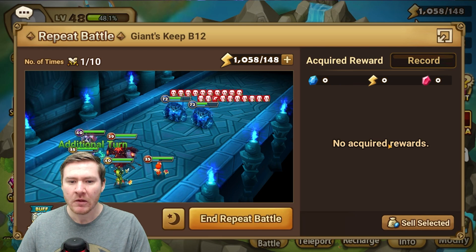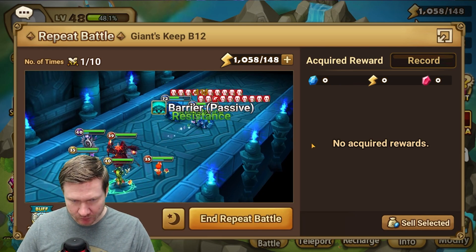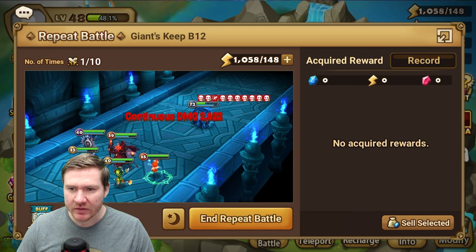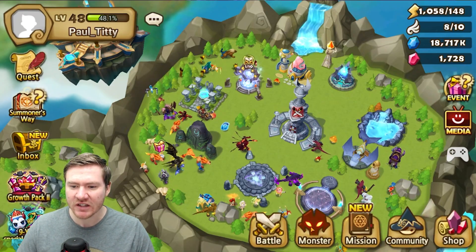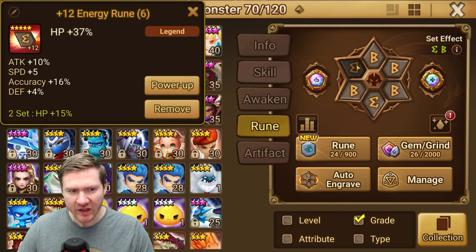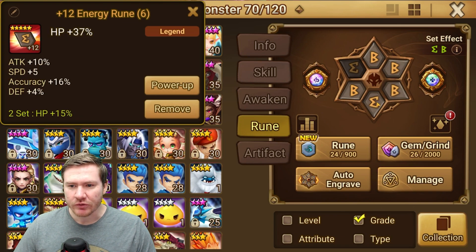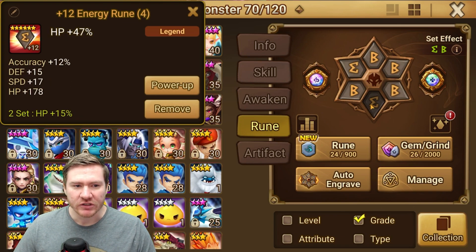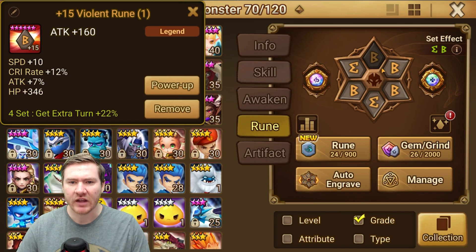It's been pretty consistent. We've been breaking in the runes so we're going to start making some changes on some of these units pretty soon. Let's take a look at the units on the team. Vero is in a violent set that the game gave us, and these energy runes I either got from farming or somewhere else — most of the runes that are maxed right now the game gave me.